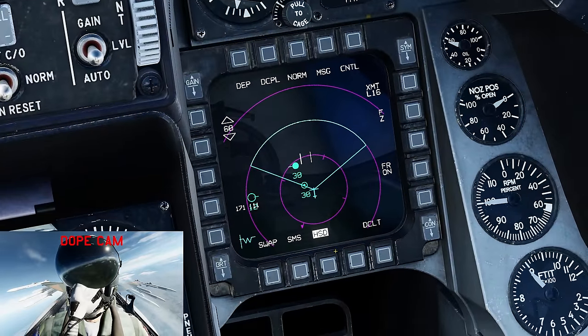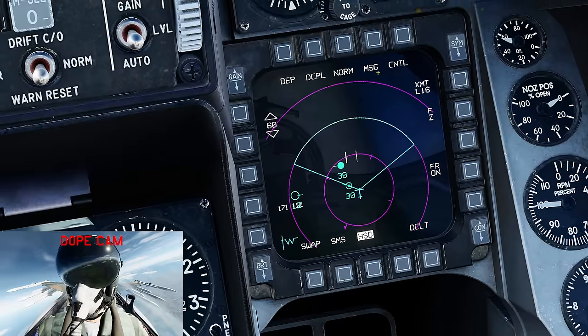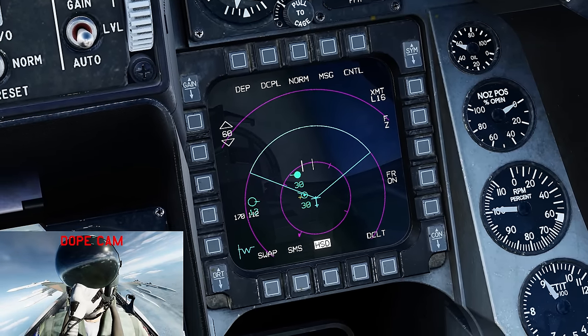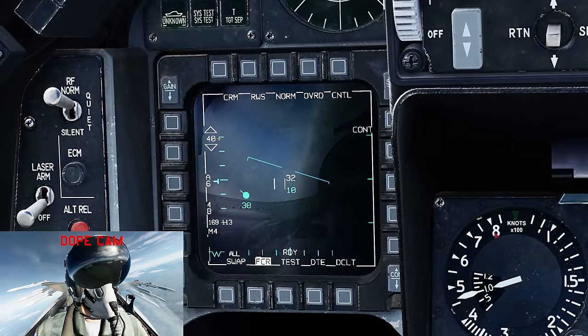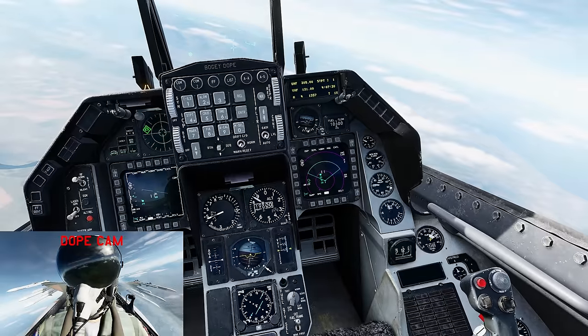The HSD — the horizontal situational display — is key to good situational awareness in the F-16. You'll never find me with this turned off. I'm always going to have this up, unless I'm using a Maverick, in which case I've got the Maverick weapon page and targeting pod up. But other than that, I've always got the HSD up.